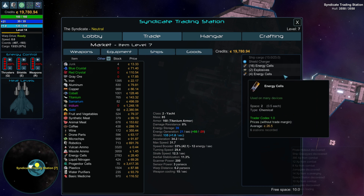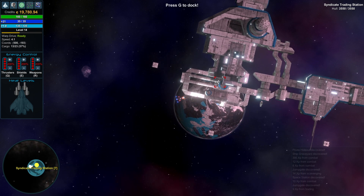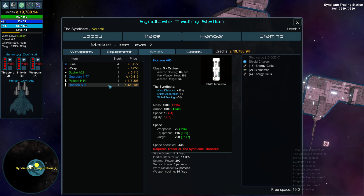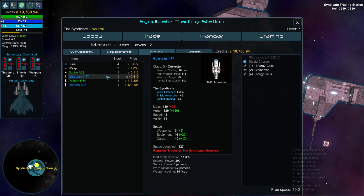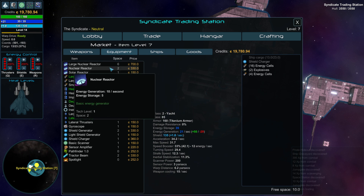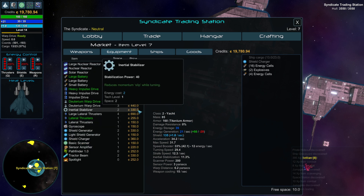I was hoping to make some money off of this. I'm interested in what ships look like — holy crap, look at that one. We're halfway to this one, for example. Look at that: warp distance 50%, shield absorption global. But you have to be Syndicate — requires trader. So it's red. Anything interesting in the trade? You got a large reactor, but that's the next thing. Heavy impulse drive, deuterium.